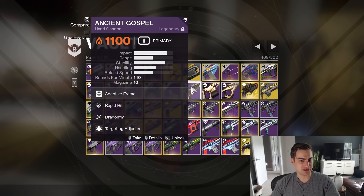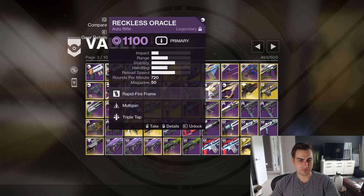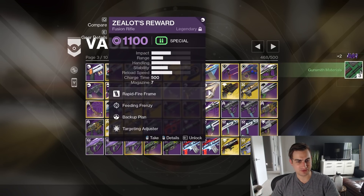Hush Pinnacle. Ancient Gospel — Rapid Hit Dragonfly, that's a fun roll, I like that. Breccia Orwell — Mulligan Triple Tap. It's a lot of ammo, but that's not a very good roll. I think I just put it in here for no real reason.